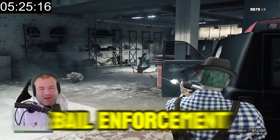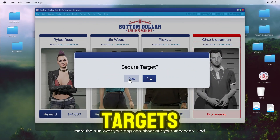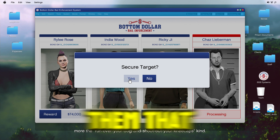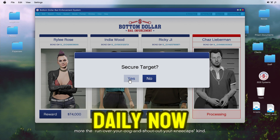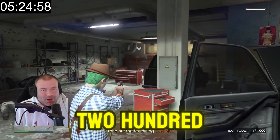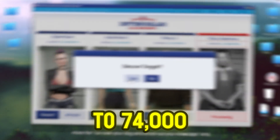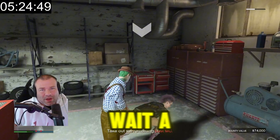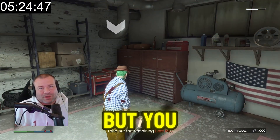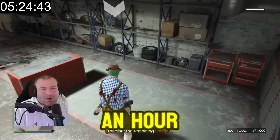When you go to the Bottom Dollar Bail Enforcement, go to the back by the computer. You'll have four targets — three of them recycle every 48 minutes, and one you can do daily. The daily target pays $250,000, while the others pay around $74,000 to $75,000 each. Once you complete all of them, you wait the 48-minute cooldown, and you'll be making $225,000 an hour.